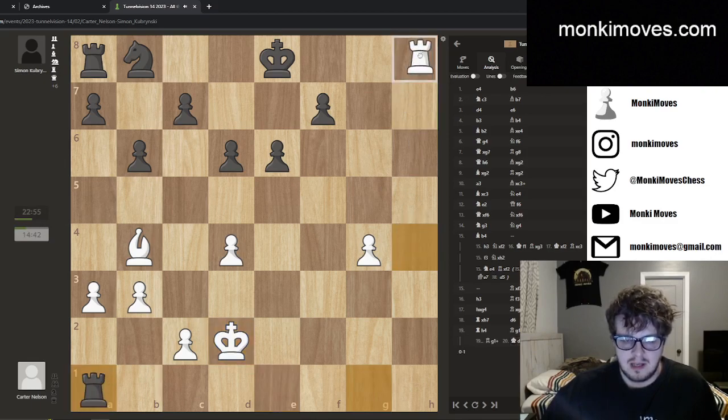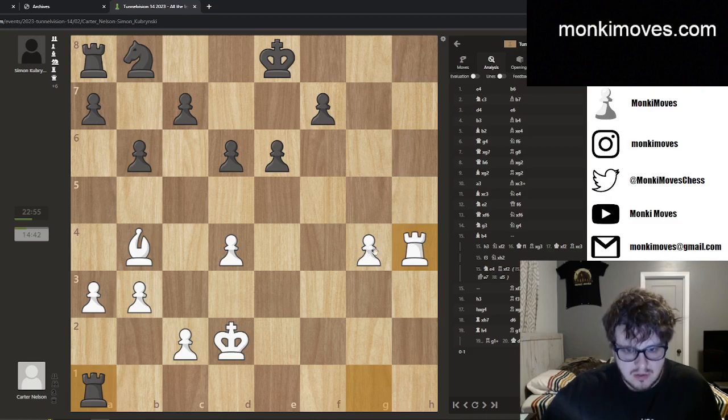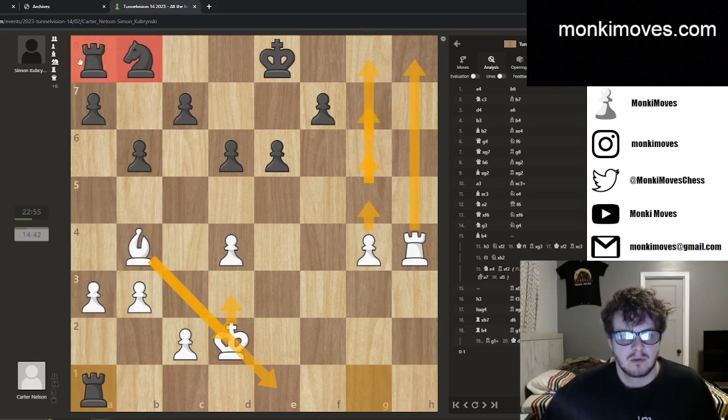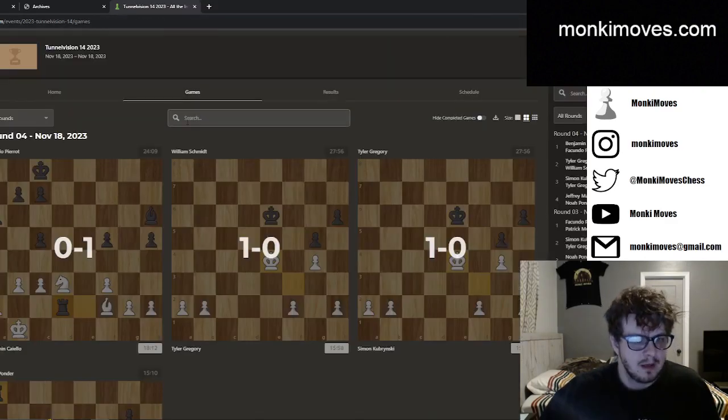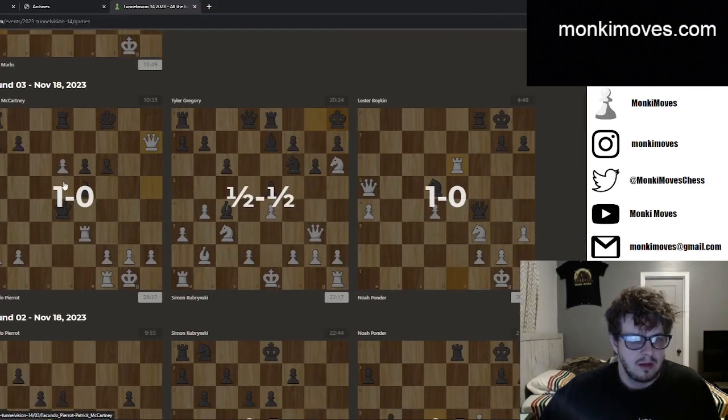He had some opportunities to maybe push and protect a little longer — if he went king e2 he could protect that pawn for a little bit and keep my rook from coming out. But it was still very much losing, so he just resigned. That was game two. Now let's find game three.